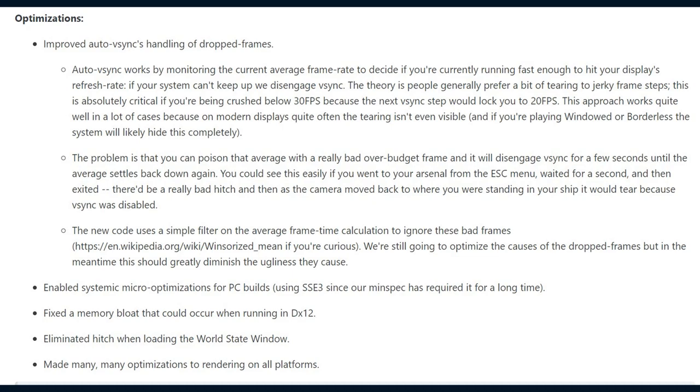The problem is that you can poison that average with a really bad over-budget frame, and it will disengage Vsync for a few seconds until the average settles back down again. You could see this easily if you went to your arsenal from the escape menu, waited for a second, and then exited. There'd be a really bad hitch and then, as the camera moved back to where you were standing in your ship, it would tear because Vsync was disabled. The new code uses a simple filter on the average frame time calculation to ignore these bad frames. They're still going to optimize the causes of the dropped frames, but in the meantime, this should greatly diminish the ugliness they cause.